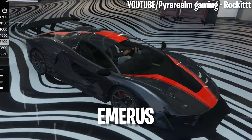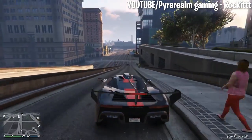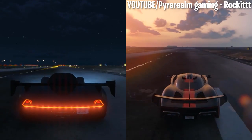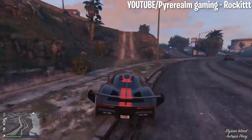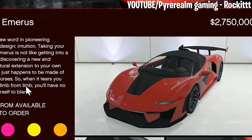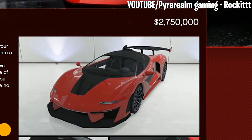Number 6: Emerus. The Emerus is yet another GTA car based off a McLaren model, but this time around Rockstar took some inspiration from the 2019 McLaren Senna. The Emerus has a very high rate of acceleration and can hit speeds up to 132.8 miles per hour, making it one hell of a helpful race car. It's gonna get the job done no matter what, but it's also gonna cost you $2,750,000 to add this one to the collection.